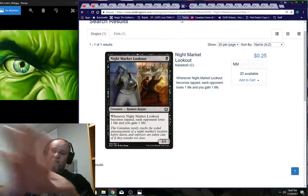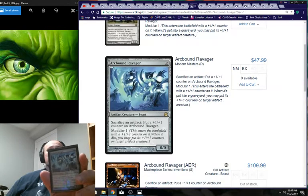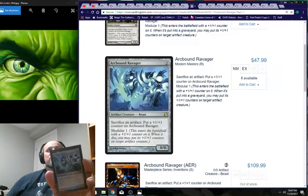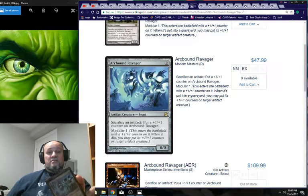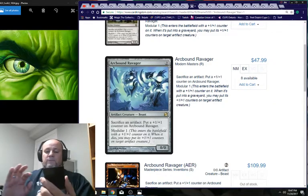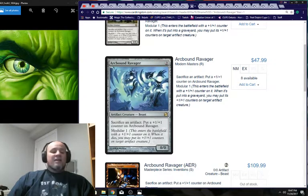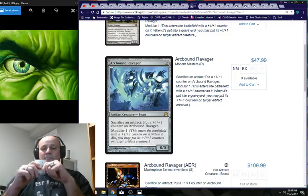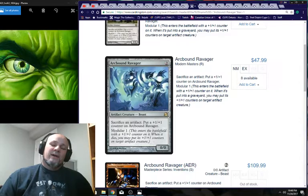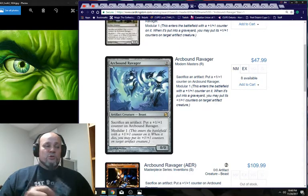Arcbound Ravager — this card is expensive because you can really abuse it. There's an infinite loop you can do; it takes setup and isn't the easiest in King Makar, but you can race to this and win. In black there are faster two-card combos, but I wanted to keep it colorless, so I chose this combo. Arcbound Ravager and his friend, Spine of Isha.